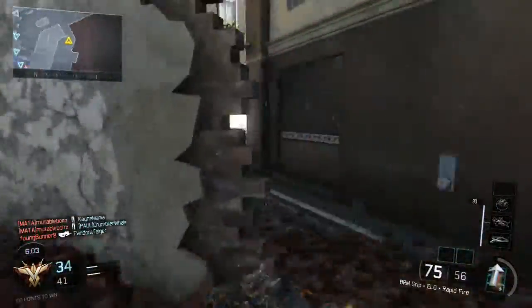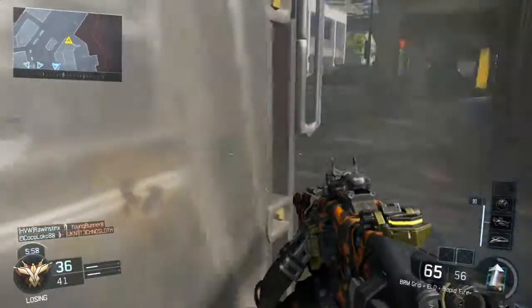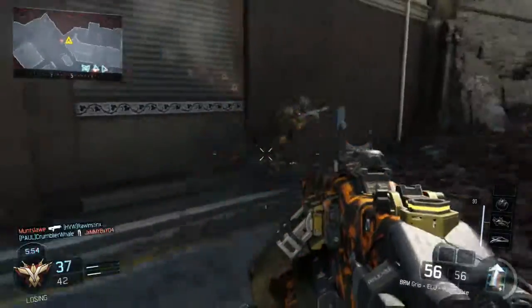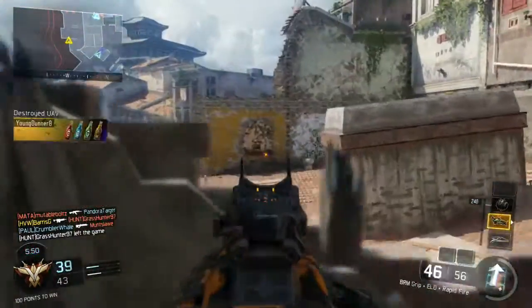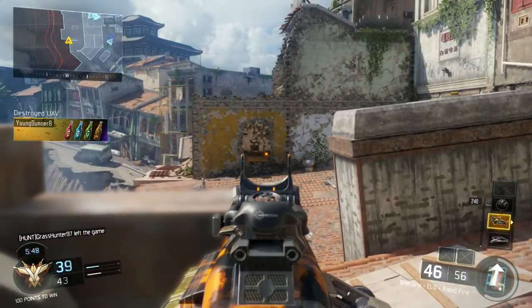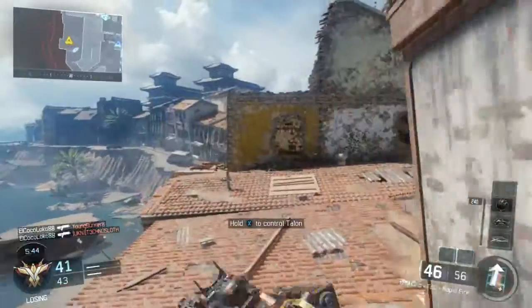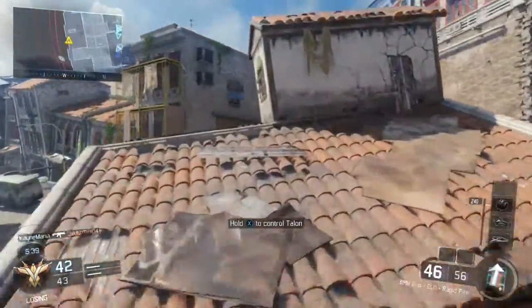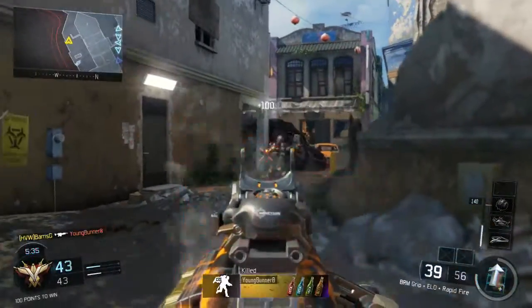So first I'll jump straight into the attachments I advise. Definitely foregrip — it's got a funky kind of recoil, it's not really a straight up or left-and-right pattern, it just jumps all over the place so it's quite hard to control. The iron sights are a nice U-shape but there's just a little bit too much going on there for me.